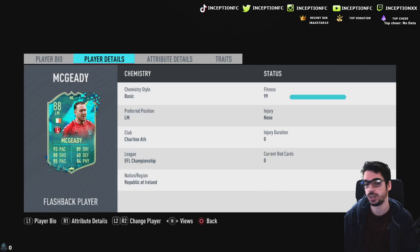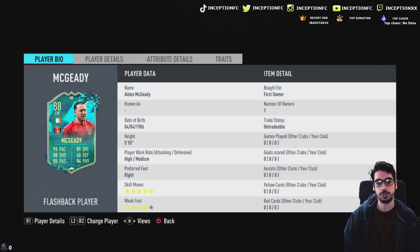We're looking at a card that is 5'10" with high/medium work rates, five-star skill moves, and a four-star weak foot — so obviously great minimums to have on the base card. Stats-wise: 93 pace, 88 shooting, 85 passing, 89 dribbling, and 84 physical. I'm not sure if that physical is going to come from stamina or actual strength — we're going to see what's up with that.